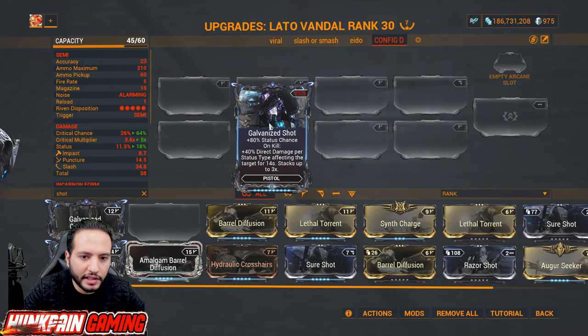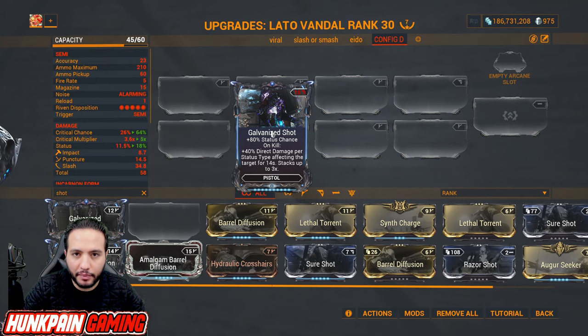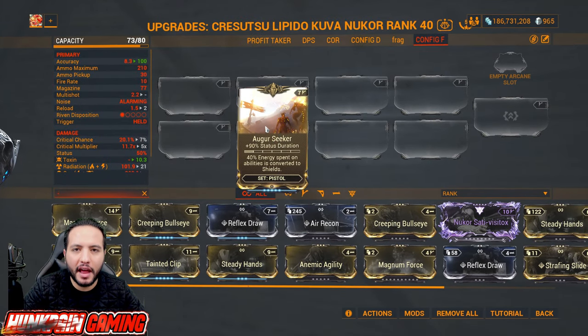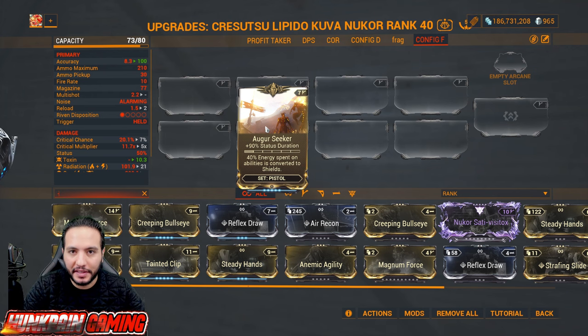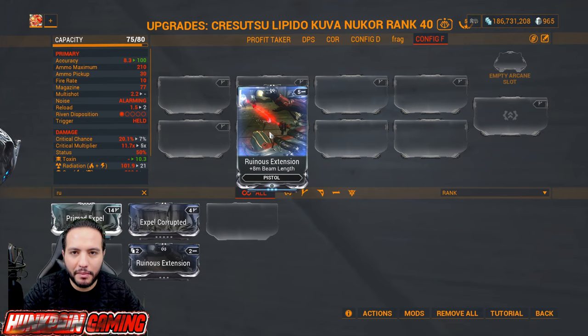Then upgrade Sure Shot to Galvanized Shot: 80 percent status chance, on kill 40 percent direct damage per status type affecting the target for 14 seconds, stacks up to three times — this mod is beyond a must-have. Augur Seeker for status duration increased by 90 percent — amazing especially on priming weapons. Ruinous Extension: 8 meters extra beam length for beam weapons.